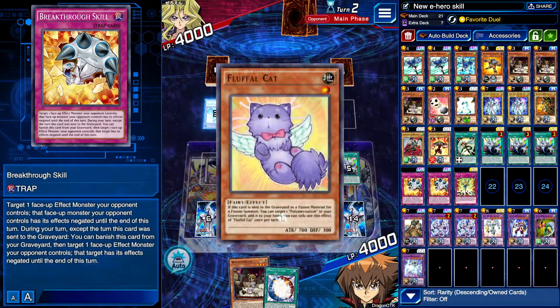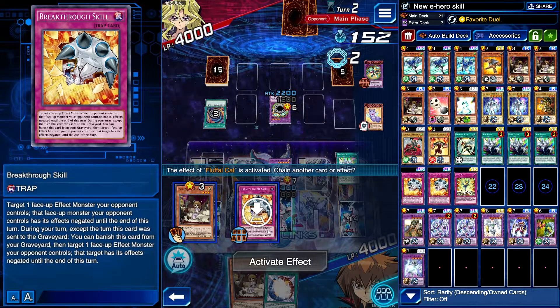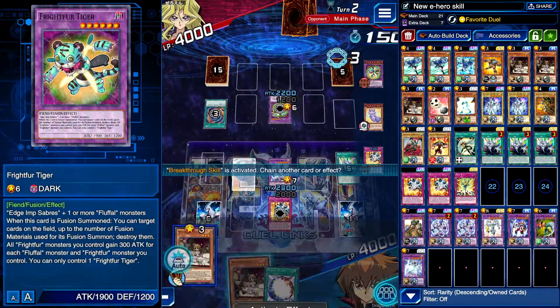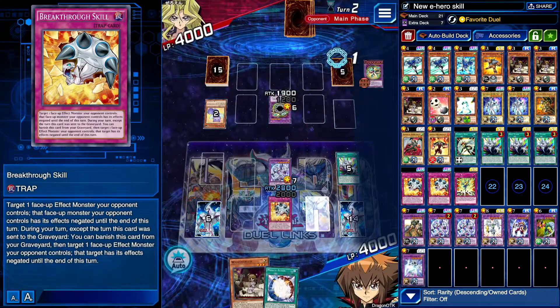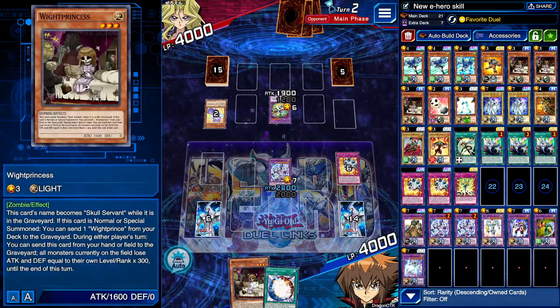Let me use Breakthrough Skill please, for the love of god. I'll use it — it's going to get destroyed so I might as well use it instead of keeping it. Still have another Poly though. Could still go for Sabertooth and then back into Tiger, which is what I'm expecting to happen. I really need a Stratos.